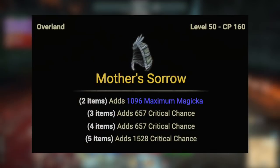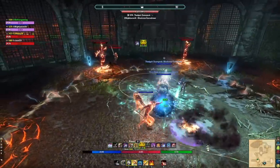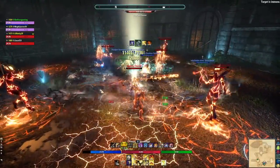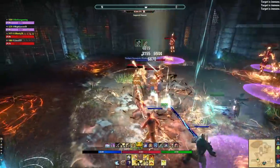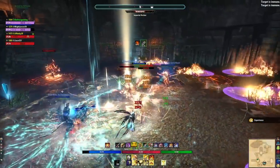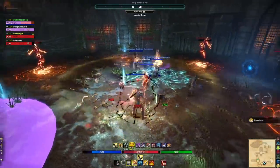For a secondary five-piece damage set, I prefer Mother's Sorrow, found in Deshaan in the Ebonheart Pact zone, or you can buy it from traders. The reason it's so good is you get a ton of critical chance. ESO currently does not have a critical chance cap — no real diminishing returns, no ceiling — so you can run a ton of critical chance and do a lot of damage, freeing up your Mundus Stone and other gear choices. There is a cap on critical damage, but that's more for min-maxers to worry about.